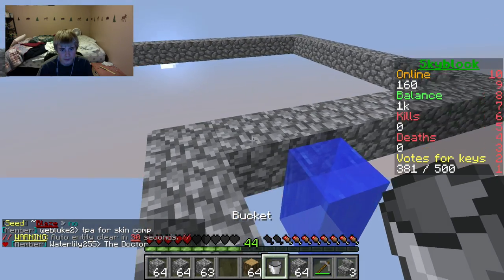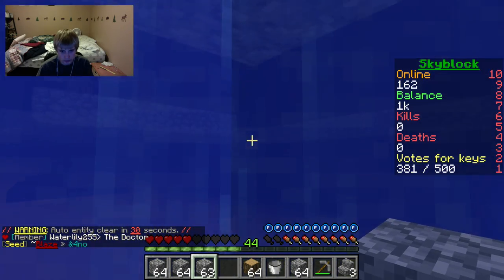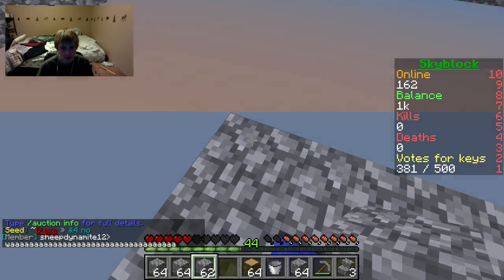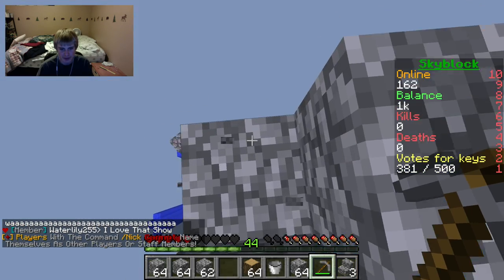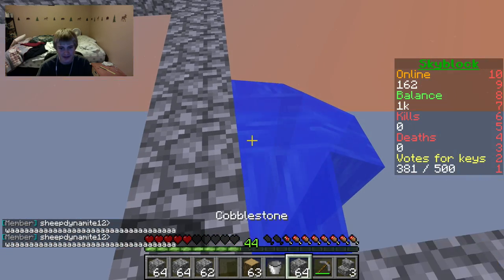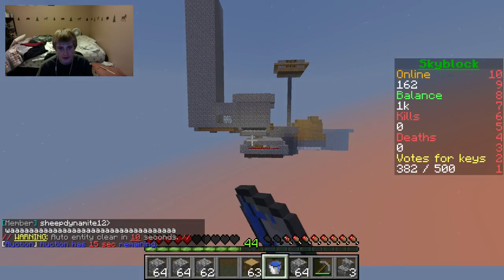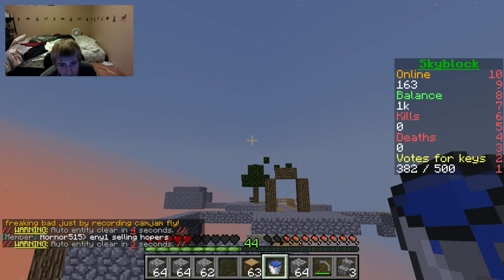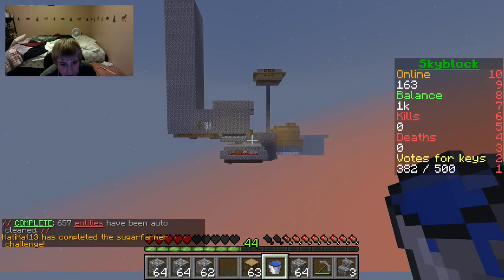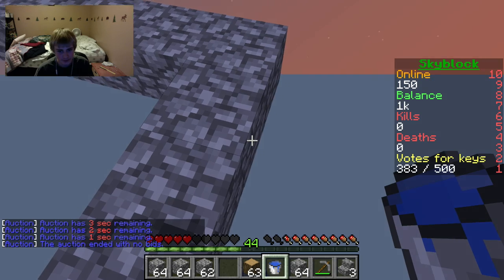We have some pretty good enchanted books. I got an apple - should I make a golden apple? We're making progress but all I've done so far is place some logs. I made a golden apple, by the way - we'll eat that when we start to PvP.